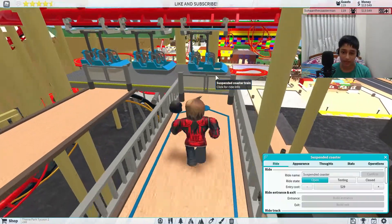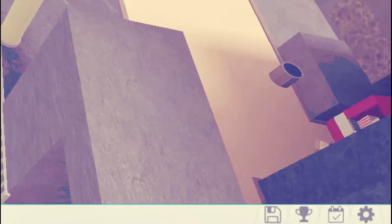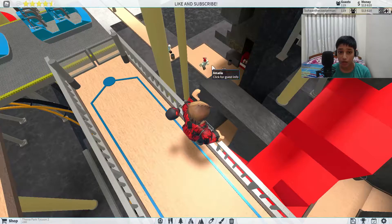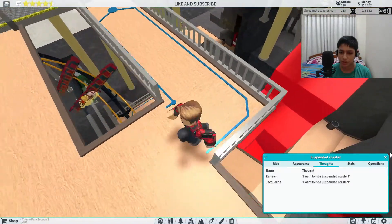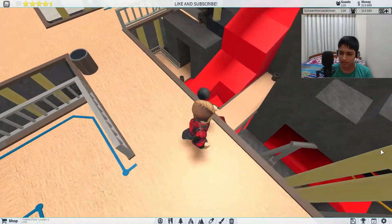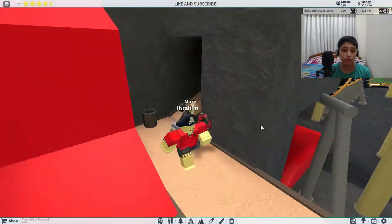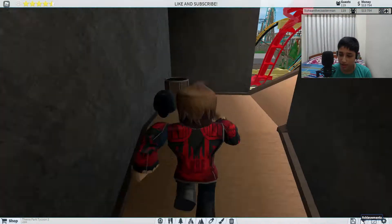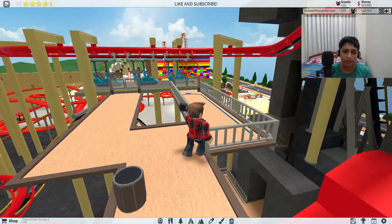I do want to see — does it gain popularity? Two people want to ride this coaster! And guys, if you don't know how to get this coaster, let me just show you — it's in the achievements. When you get an amazing theme park rating of at least four stars, then you unlock the Suspended Coaster. So that's a tip for you guys if you want to know how to unlock this coaster.